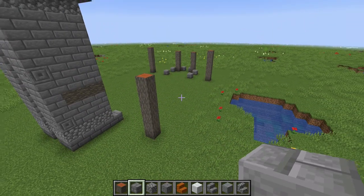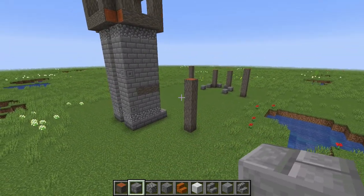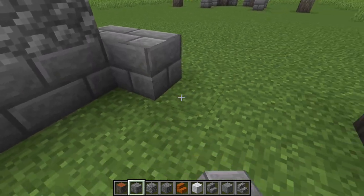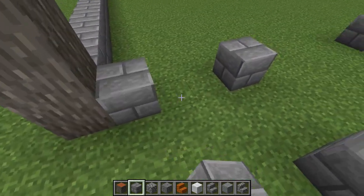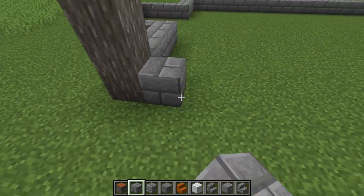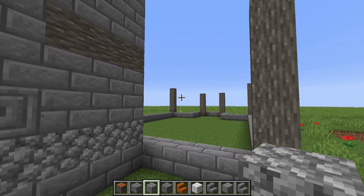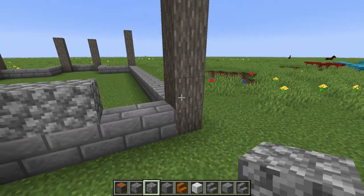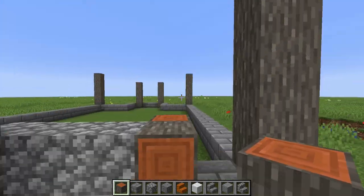Now we work on the walls going all around the building, one layer at a time. The lowest layer is stone bricks going all the way around the whole perimeter, connecting everything. The next layer is cobblestone and is more complicated because we also add the bottoms of windows. Add the cobblestone layer around, then one block from the corner place an acacia log going outwards — there'll be a window on top of this later.